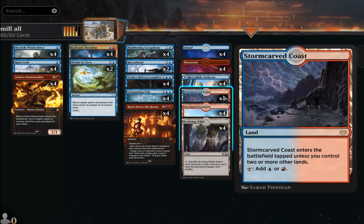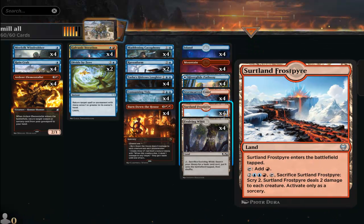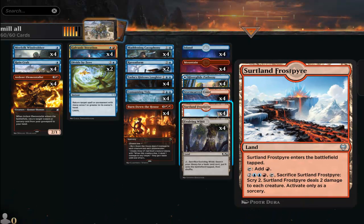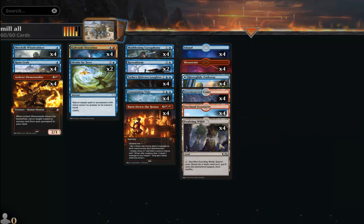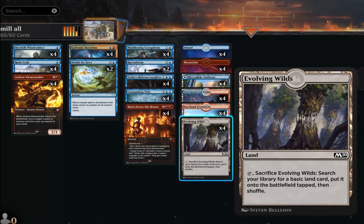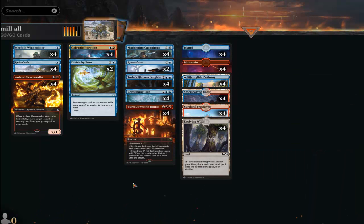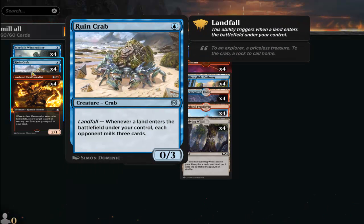For lands: four islands, four mountains, four River Glide Pathways, four Storm-Carved Coasts — a new addition from the new set, which is nice. Also Frostboil Snarl, which is a land that also helps with the little scry, and Evolving Wilds, which helps with deck thinning to get to key cards and also combos with Ruin Crab for more mills.